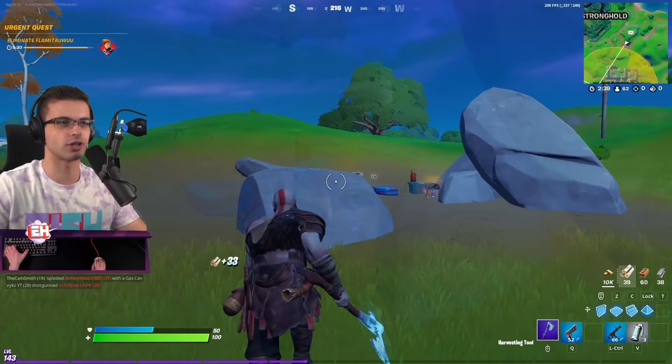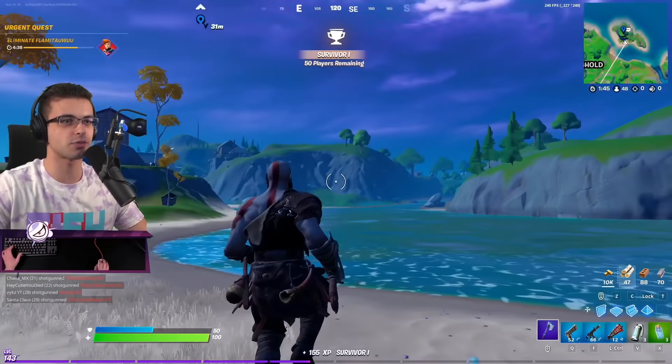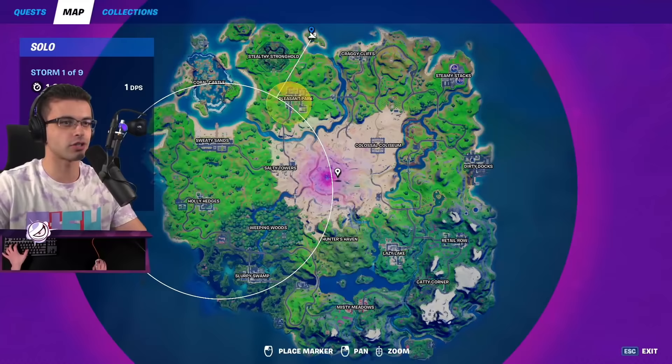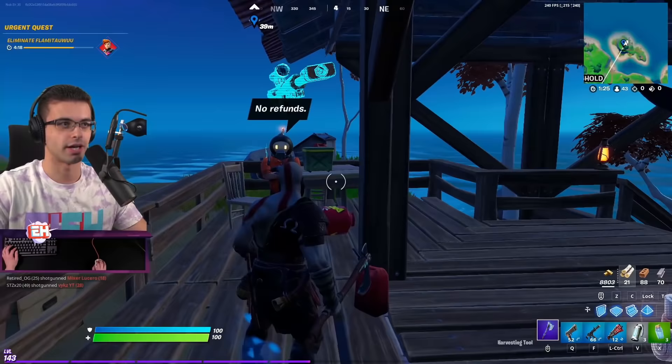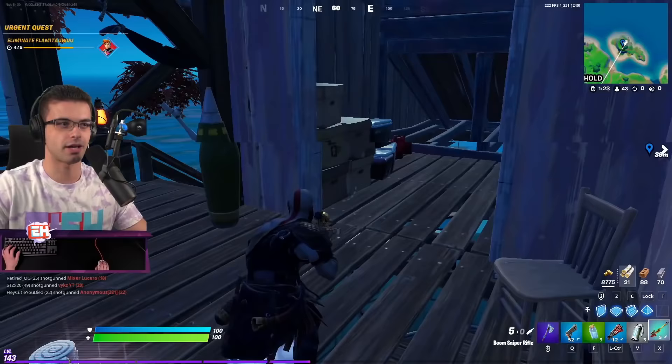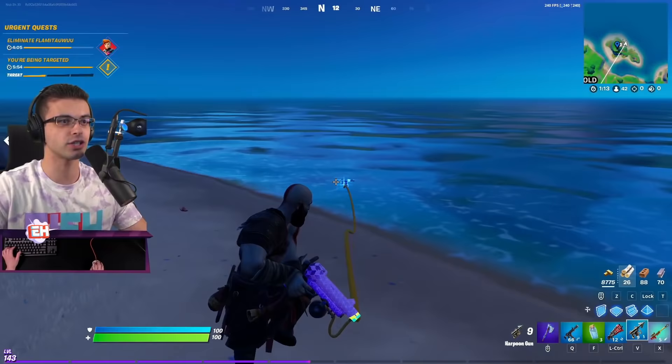Oh my god, he's not there! This could work because that means he's at dirty. We could still do this - we need a boat though. Should I buy this? Okay, we're good. We're gonna be going to dirty anyway, it's just gonna be one extra stop. The only problem I see is the zone. Exotic - boom. Out of stock. Here we go, dropping that. I'm not even gonna get that chest, we gotta get going. Oh no, I'm being targeted - that's literally the worst case scenario.